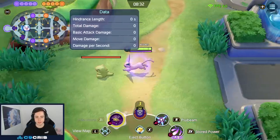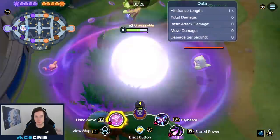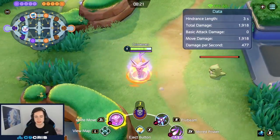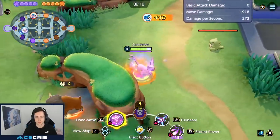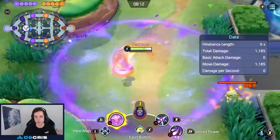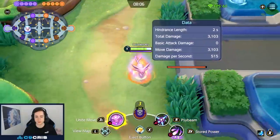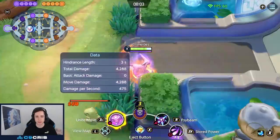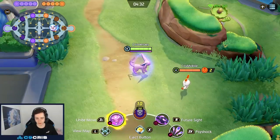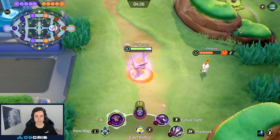Now let's talk about Espeon's Unite move. It has a crazy amount of CC — you can see how long we CC someone — but it really doesn't do a lot of damage. You can use the Eject Button during it, so you can charge up the Unite move and then Eject Button into the enemy team and still stun in the end. You can also blink late to change the knockback direction, knocking someone into your team. Be careful — cleansing effects can negate your Unite move and you can't Unite anyone who's unstoppable.